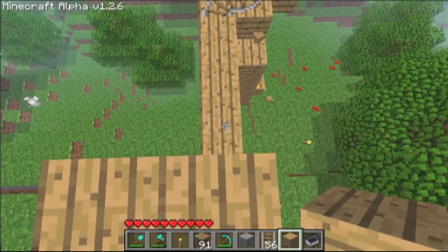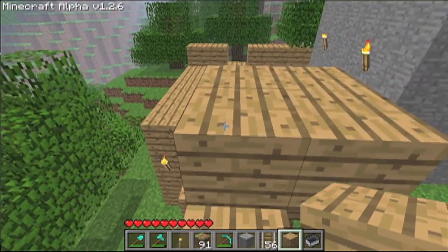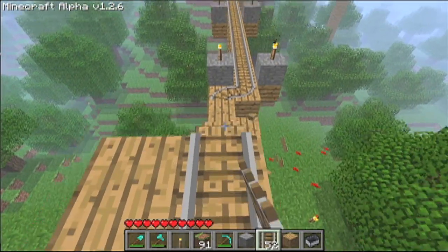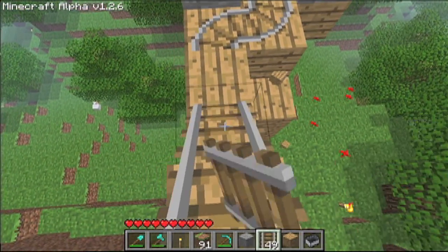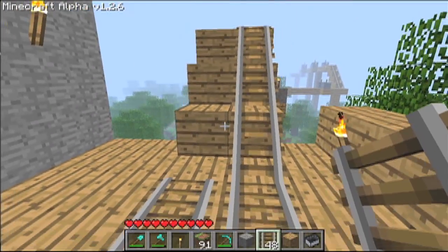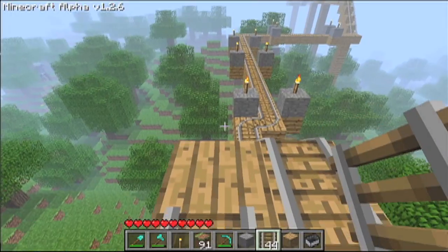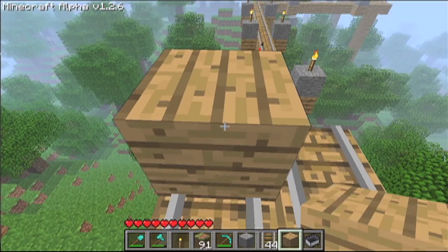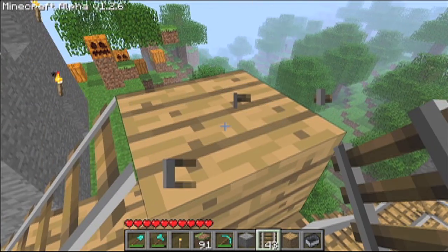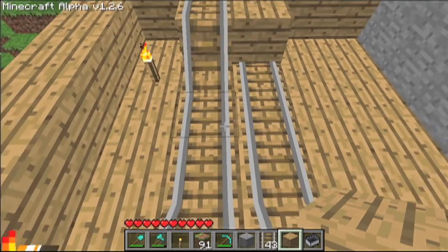Just for this track here, we're going to make a downward incline. Finish up your first track and just follow it through. Now what you're going to do is start making your second track, and you have to make this one higher. Then you're going to get rid of this rail right here and put a block right there. Let me show you what the point of this is.